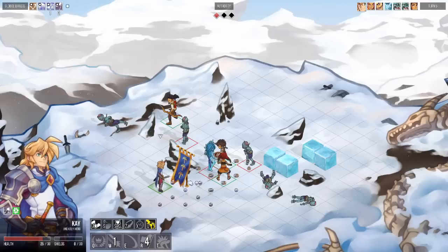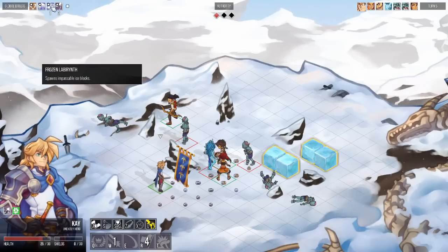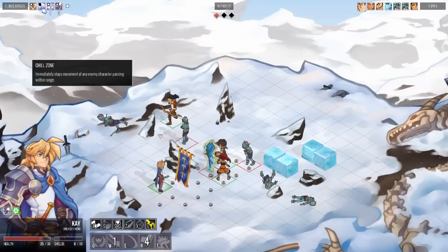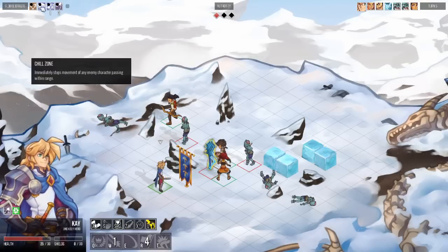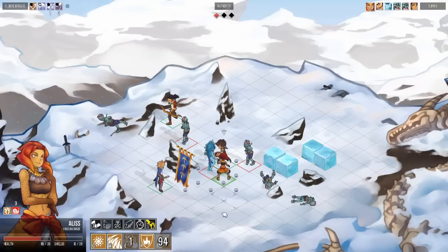As you can see, a lot of effects are now present on the grid. Fortunately, you can mix and match — you can select what you want to be displayed. For example, I can turn off the Chill Zone aura, turn off the Protector aura of Queen, or turn them all off if I want.